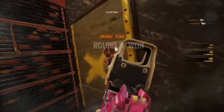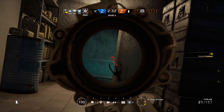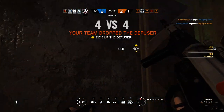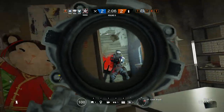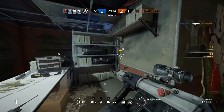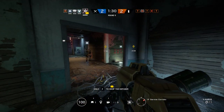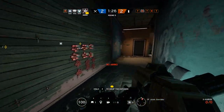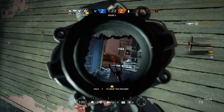Along the same lines as hard counters to Hibana or Thermite, there's also Mute. Mute isn't used as much as Bandit when attacking a garage or blowing open a wall, but he's still a threat. If someone has a Mute charge on a wall, you can still shoot your Kairos — nothing will happen to them except you cannot detonate them. You cannot start the action of blowing open the wall because it will be muted. That's when Thatcher comes in handy — Thatcher will always be your best friend in all of this.